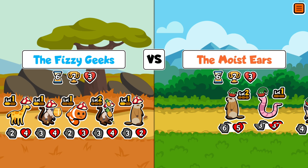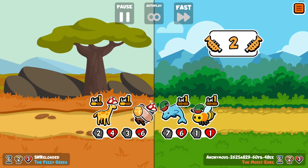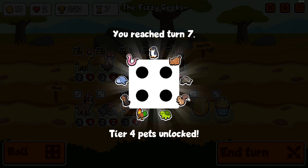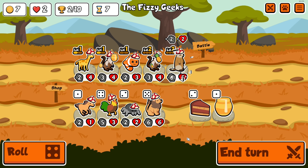It might seem a bit strange that we're buffing the weaker of the pied tamarins, but when we do the combination it's going to get buffed by the clownfish so it'll have more stats. So we're trying to buff the one that's going to end up with more stats.